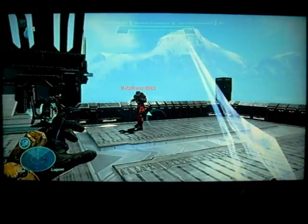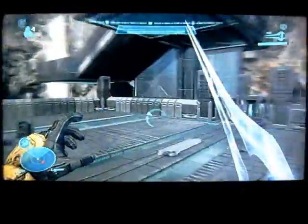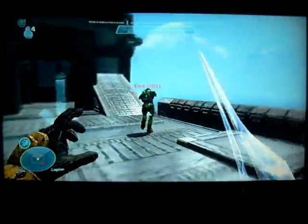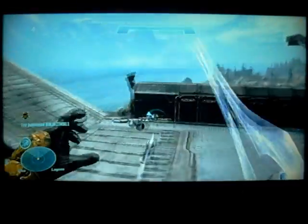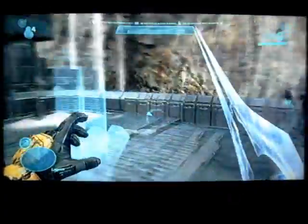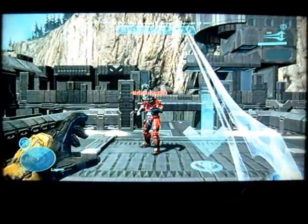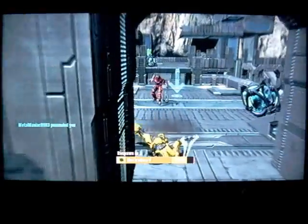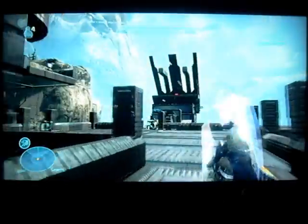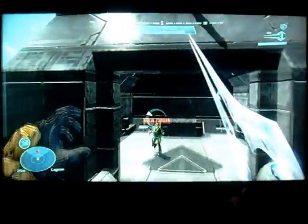We all have energy swords, pretty much the awesomest melee weapon there is. When your reticle goes red, it means you can lunge them, so you get a little bit more range. Metal Maniac, just lunge me to show. You get an extra like ten feet that you can jump forward, which is kind of cool. It's handy because you can get a much farther melee range than anything else.